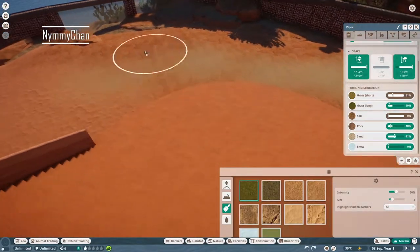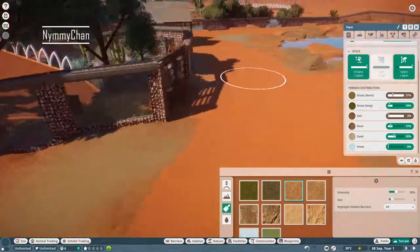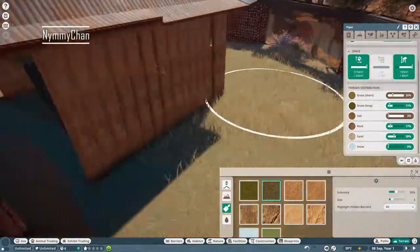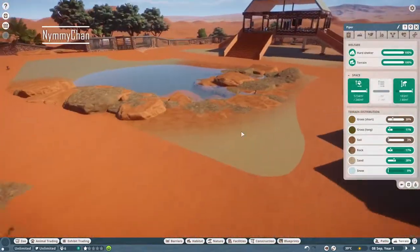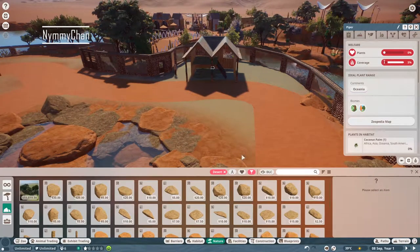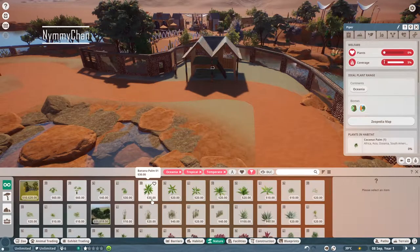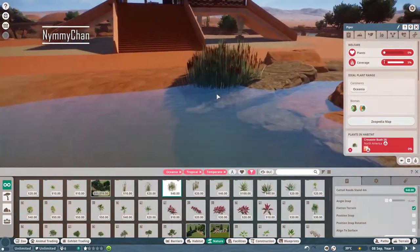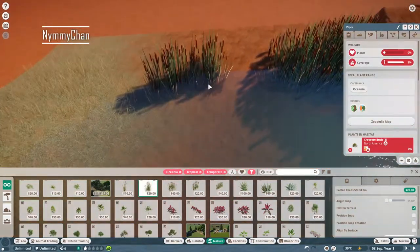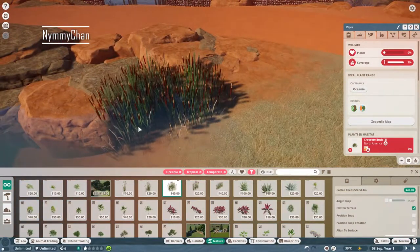Now we're making sure the terrain looks nice. I was actually surprised — these animals like a lot of grass. They prefer the temperate and tropical biome, not really the desert, which surprised me since I put a lot of desert plants around the habitat. But I decided not to change it — it doesn't really matter, they're not going to die from it.